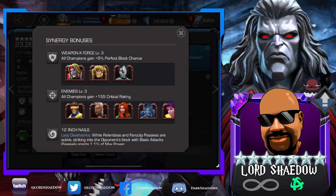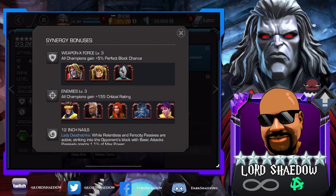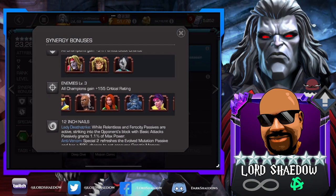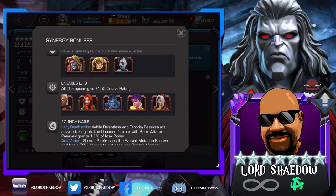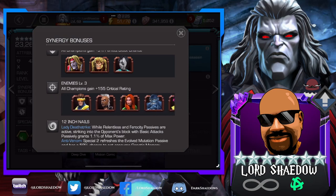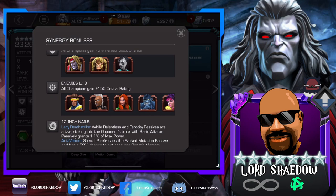Let's take a look at her synergies. Perfect block chance, which is cute, but eh. Omega Red is a very good champion to bring along. Sabretooth and Domino — we all know about Domino. There's an enemies synergy down here that gives her more crit rating. Not anybody I would probably bring just for the synergy.